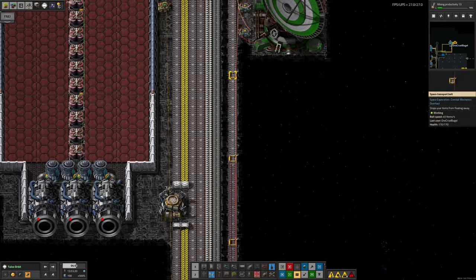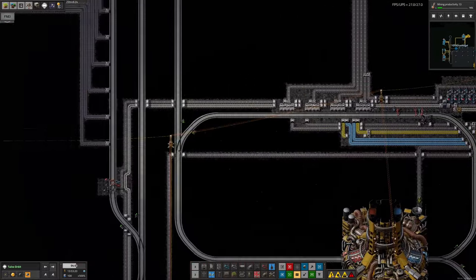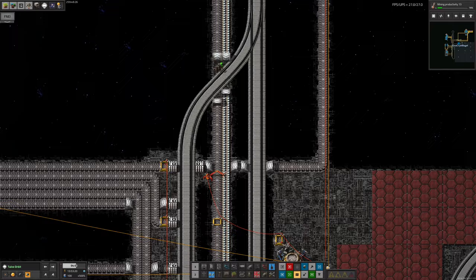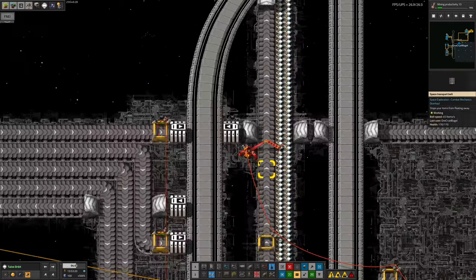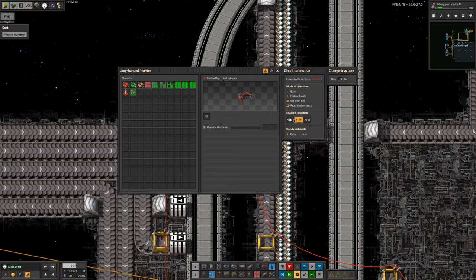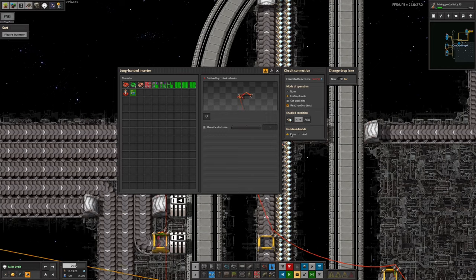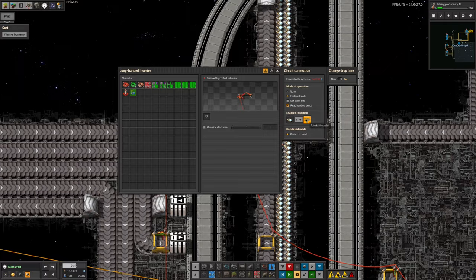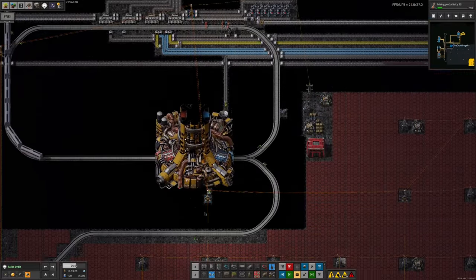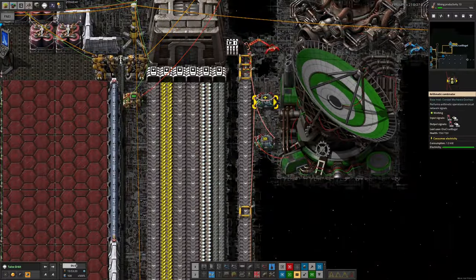The wires here aren't doing anything functional - just a way of passing the signal along without using pylons. The belt runs all the way down to a loader that feeds the meteor defense ammo into the train. Similarly, an inserter watches for space train power packs being less than 200 and activates, reading hand contents as a pulse. Those pulses travel via red cable all the way back up around to the memory cell, so they're remembered too.